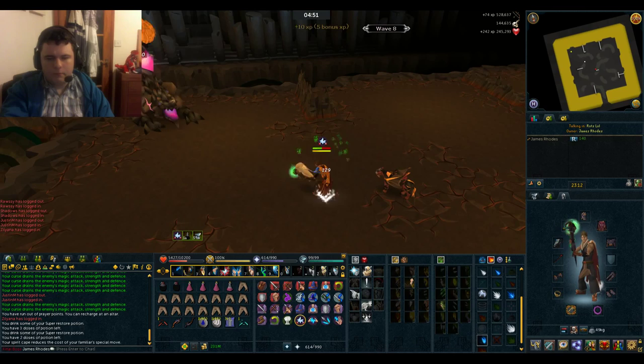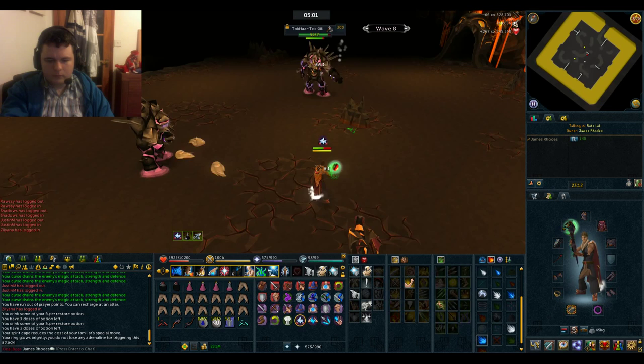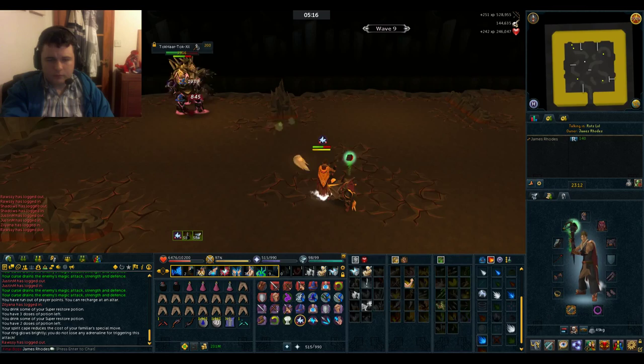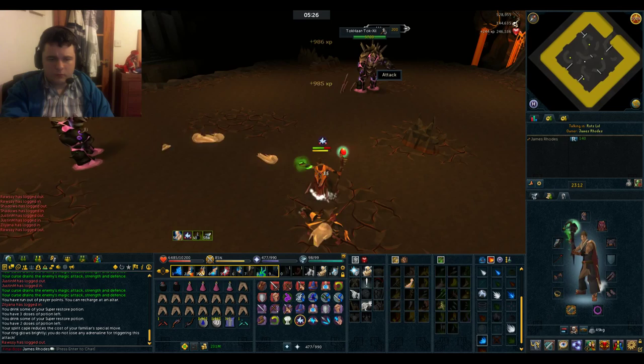There's a slightly bigger monster here so I'm going to use the Steel Titan when I can. Wave 9 is going to be just a bunch of large rangers. So if you're new and taking a bit of damage, just protect from ranged on wave 9 because it'll all be rangers.